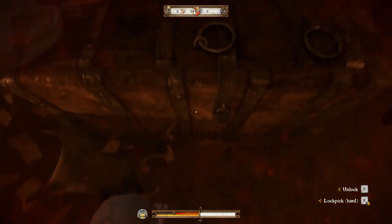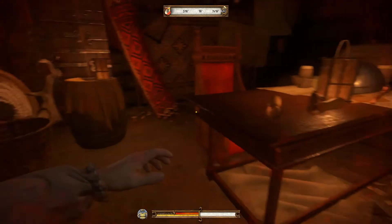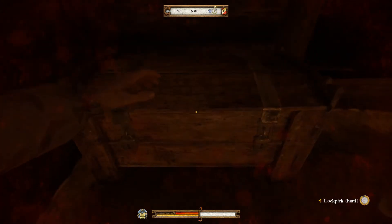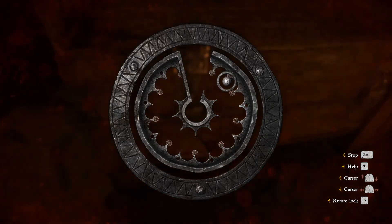Our stuff should be in this chest here — and here is all my stuff! I'm going to take all. Then just before we leave, let's see if we can lockpick this other chest because there are some very nice items in here.